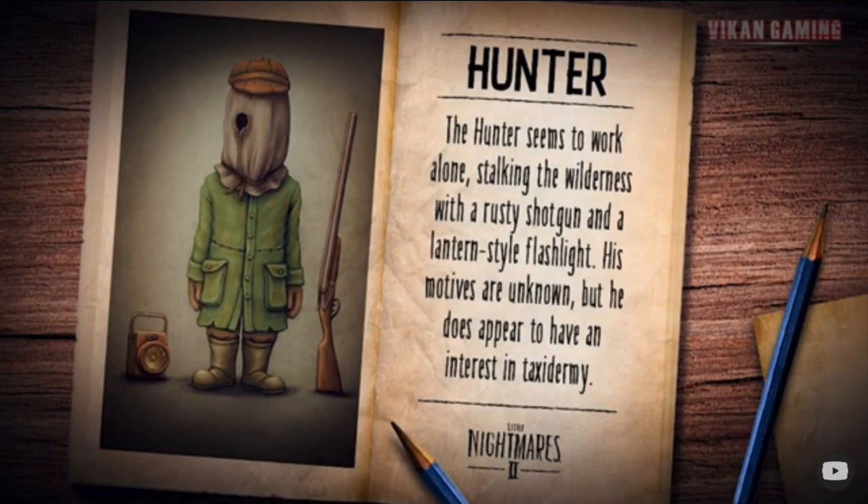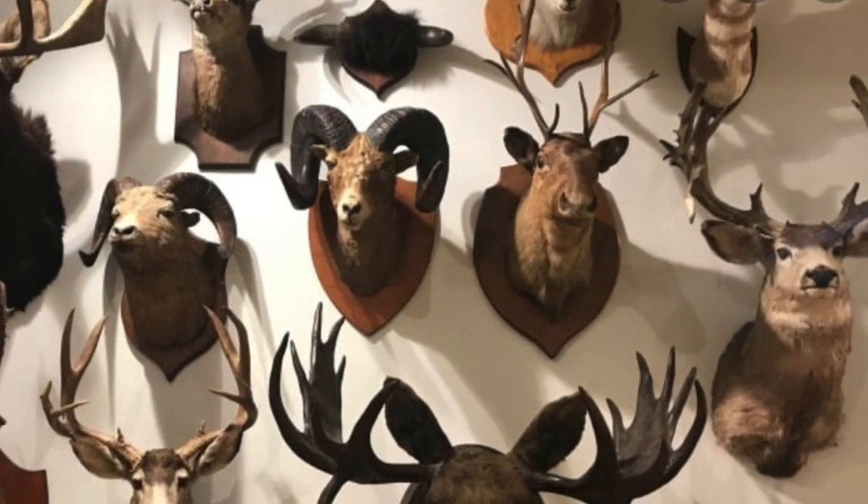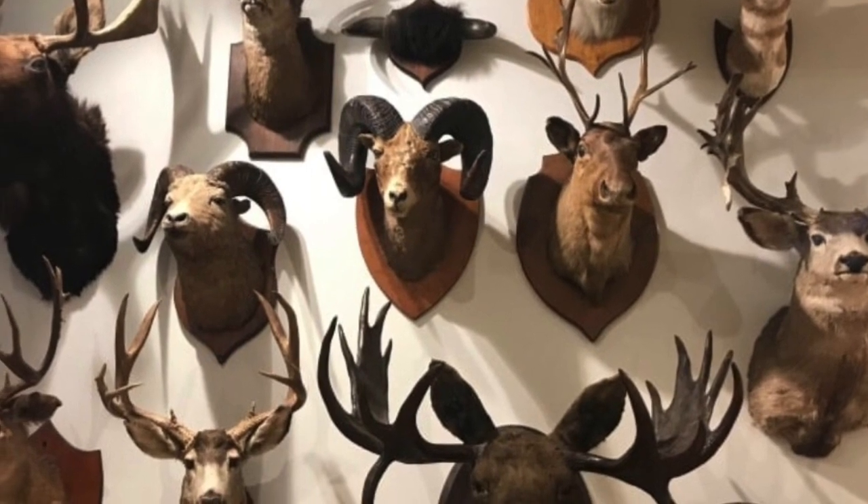Here's a little fact about him: the Hunter seems to work alone, stalking the wilderness with a rusty shotgun and a lantern-style flashlight. His motives are unknown but he does appear to have an interest in taxidermy. If you don't know what taxidermy is — here you see him stuffing a pig, pulling out the intestines and putting stuffing in. That's taxidermy. Now you definitely know what it is.